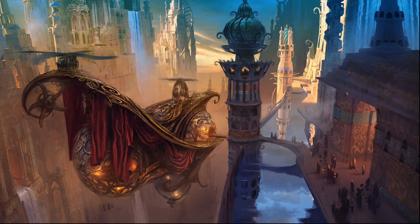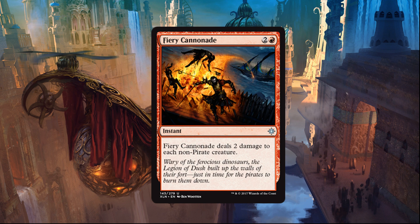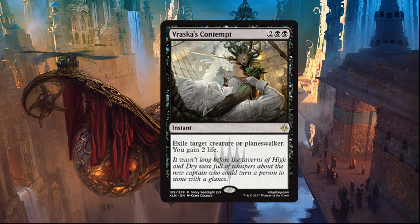The sideboard is going to be similar to my Vampire deck tech sideboard. I'm not sure what the meta is going to be after the banning, so make sure to tweak it to fit the meta. We're playing Crook of Condemnation against Graveyard strategies, Fiery Cannonade against Aggro, four Kitesail Freebooter against Control, three Lookout's Dispersal against anything, and three Vraska's Contempt against Planeswalkers and midrange decks that run Gods — specifically the Scarab God.